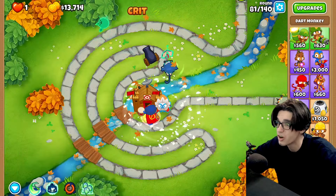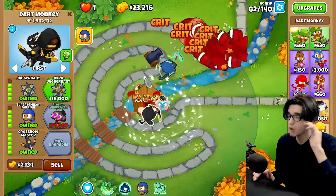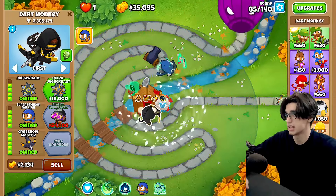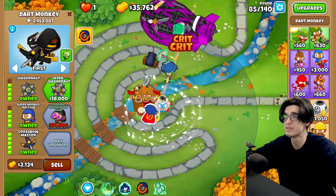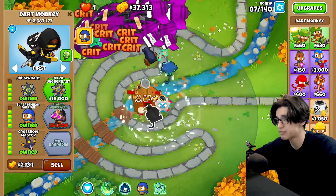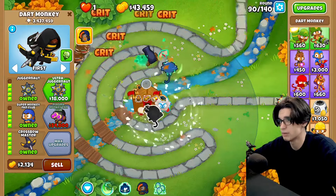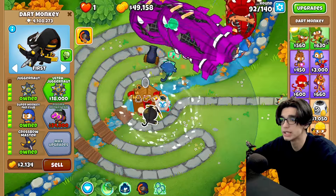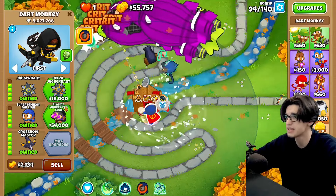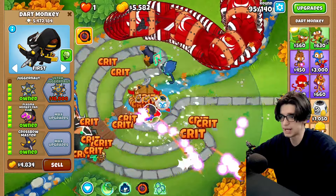The only problem they have is there's not three of them coming out like with the triple dart monkey, which means the accuracy is a little scary, especially with faster balloons. Round 85 — two bads — shouldn't be a single problem, ladies and gentlemen. We might actually be able to save up for plasma monkey fan club. After we get that we are set, we don't have to worry about anything.